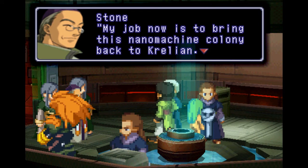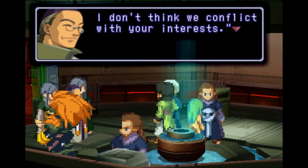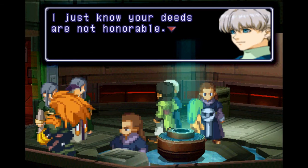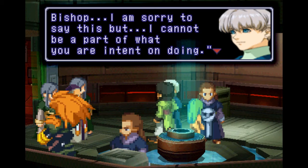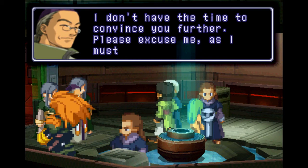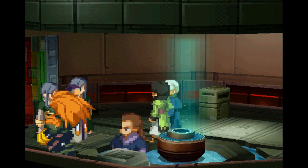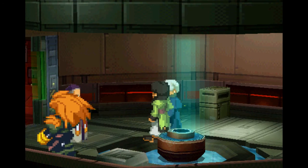Are you saying that you can save all of humankind? If Corellian uses the nanomachine colony, at least we can save some chosen people. But you don't understand how to utilize this — you can't save anyone. Are you willing to take the responsibility for the loss you will cause humankind? My job now is to bring this nanomachine colony back to Corellian. Unlike the ethos, our aim is not the ancient weapons that lay in the city ruins — I don't think we conflict with your interests. Salvation or not, what are you planning on doing with this girl? Bishop, I am sorry to say this, but I cannot be a part of what you are intent on doing. Then it cannot be helped — I don't have the time to convince you further. They didn't even bother giving her a robe — just take her off naked. Doesn't count, she's nanomachines.